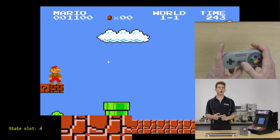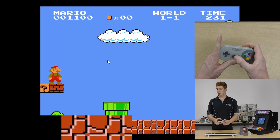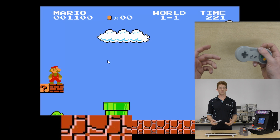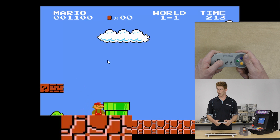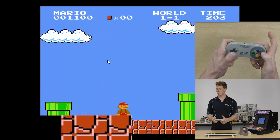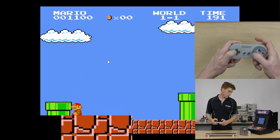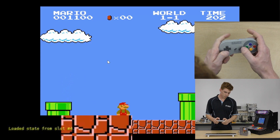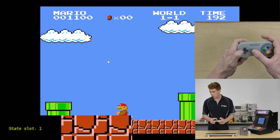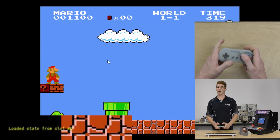So now I'm referencing save slot four. If I wanted to go and load my save game, I'm not able to because there's no save in that state. What we can do is run over here and save a new state here. Now if I run back this way, jump up here, load that one — boom. Or if I want, I can go back to my original one which was in save slot zero, and if I press load, I will be back there.